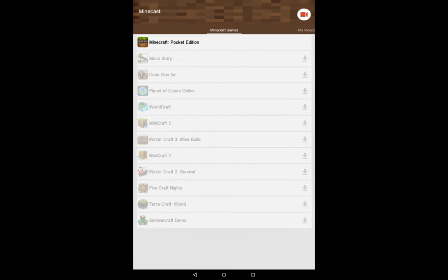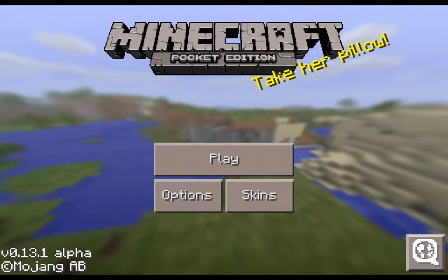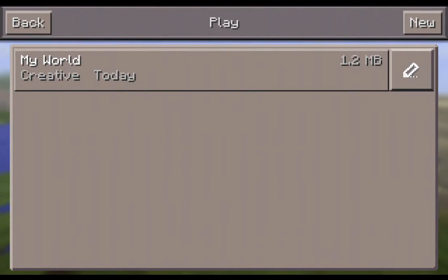Hey guys, I'm going to be showing you my new house that I'm doing for you. I'm going to find a material. So here it is.